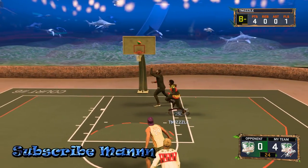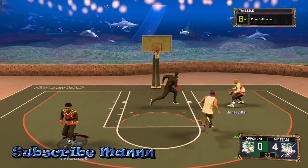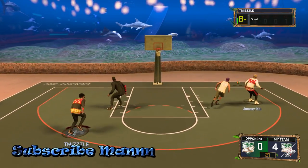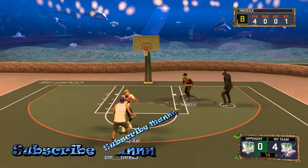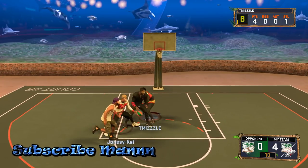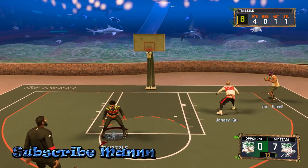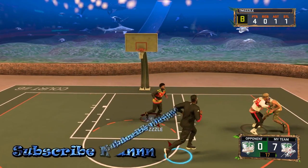This goes for twos and threes: if you're a guard, don't ever jump head-up with a center. They do not let you block centers head-up. The only way you can block a center on this game is if you block them from behind or from the side — never head-up. I don't know why 2K does that, but never jump head-up with a center.